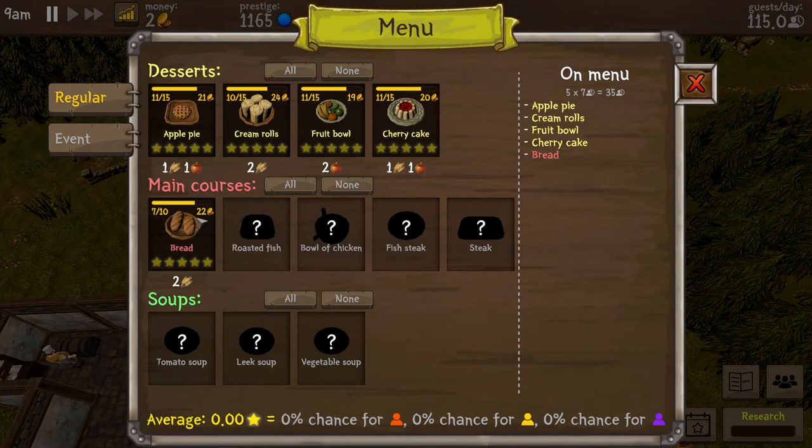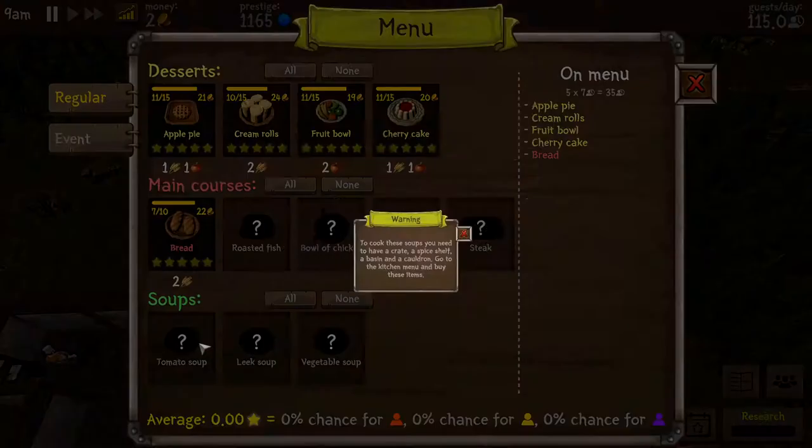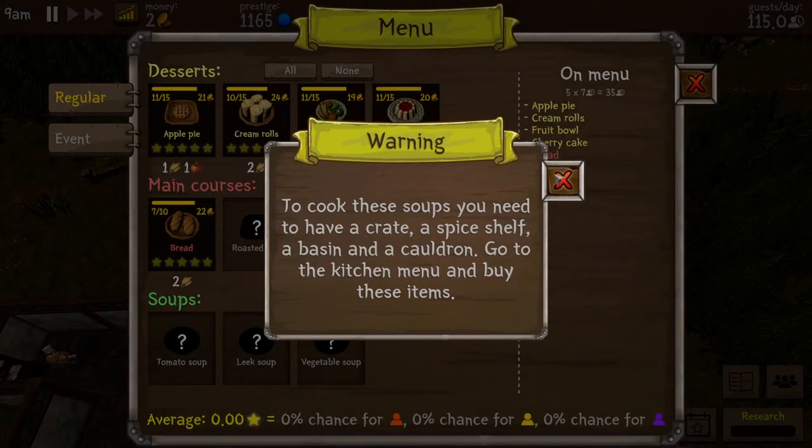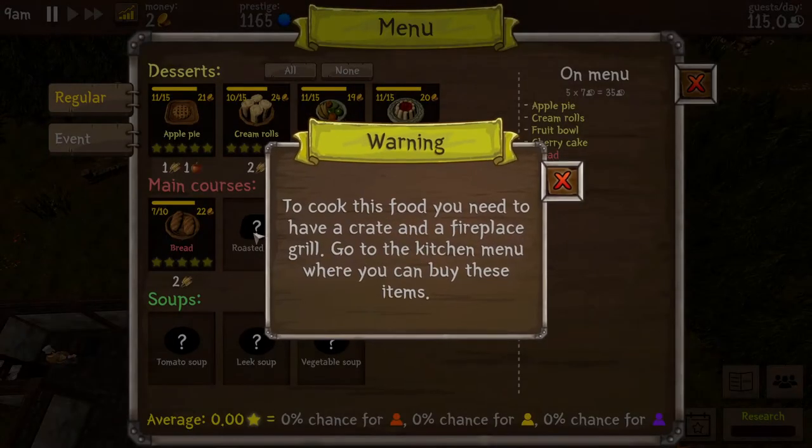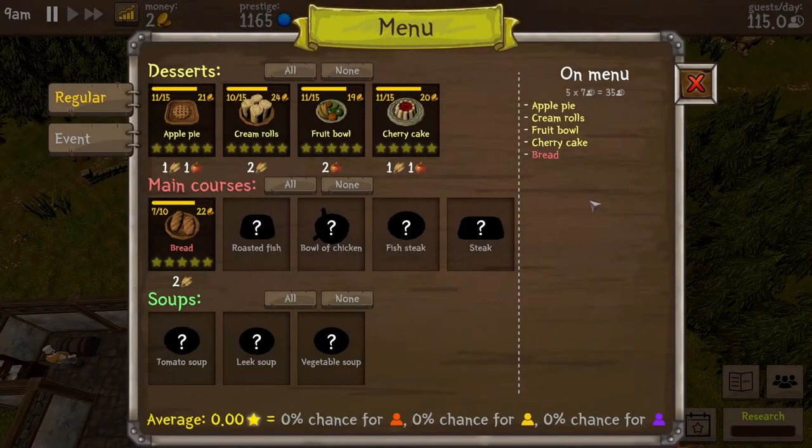Main course — we've got bread. All kinds of desserts. Go ahead and we'll do that. Don't have any soup options — need other stuff. That's why. Okay, gotcha.